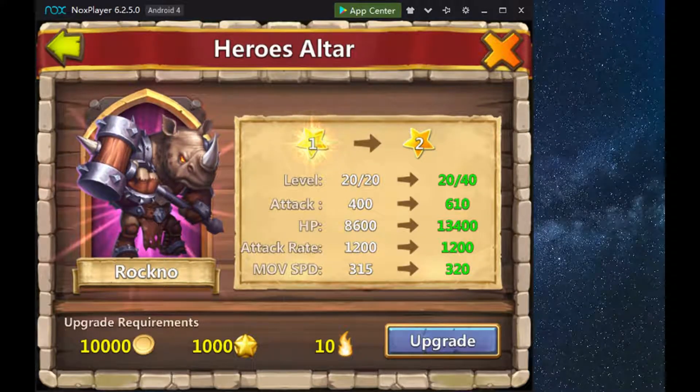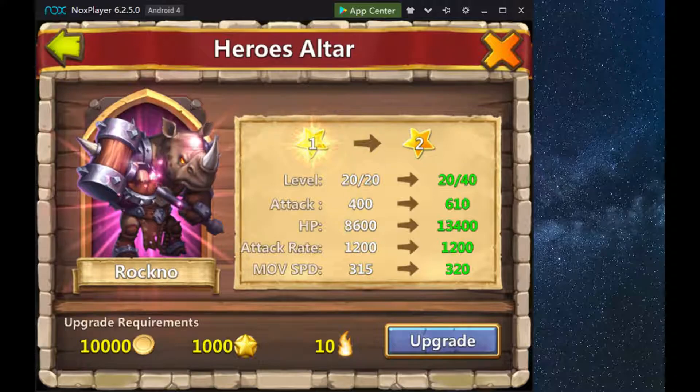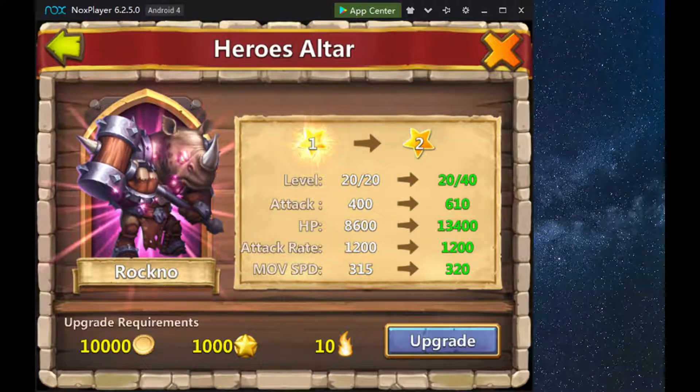You can see here that for the same level, for the two-star instead of 400 damage you get 610 damage, and instead of 8,600 hit points it goes up to 13,400 hit points, and the hero moves a little quicker. So things will get done a lot faster.